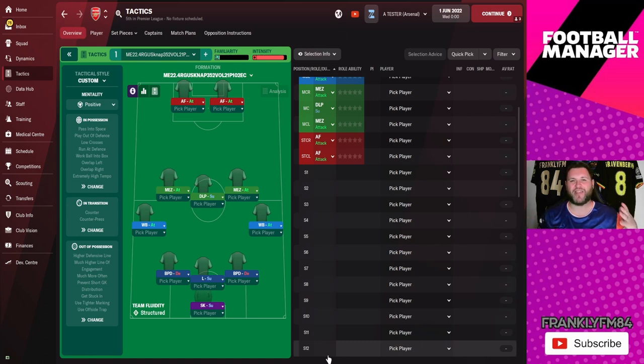There are lots of creative people out in the community that build tactics and put them up for download, and none probably more so than NAP himself. He is a guy who has been on FM Scout the past couple of games, has his tactics table, and has been highly successful in the game. We are going to test out his NAP tactic — it is called Argus, the ME 22.4 Argus NAP 352 Volt 21P 102EC.